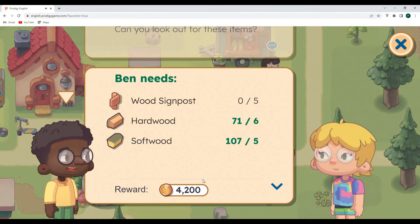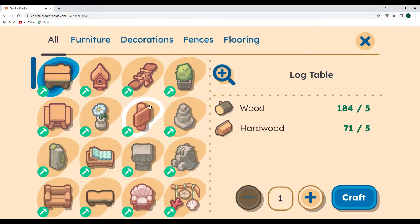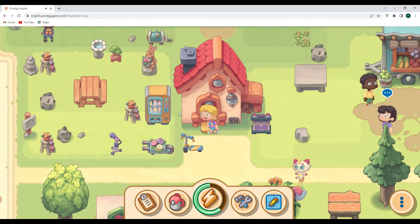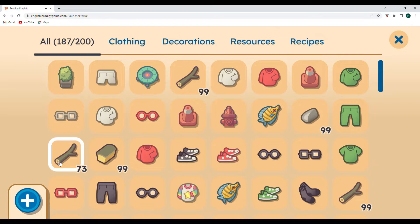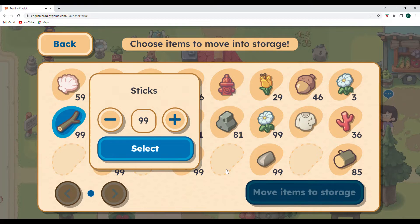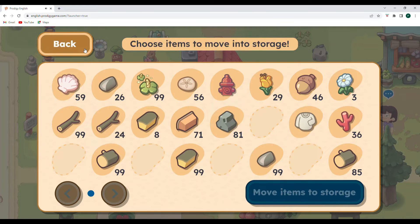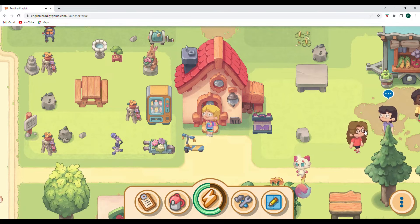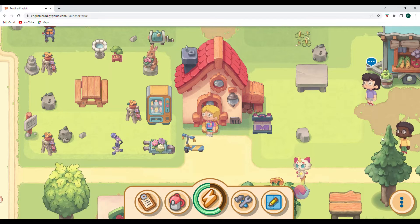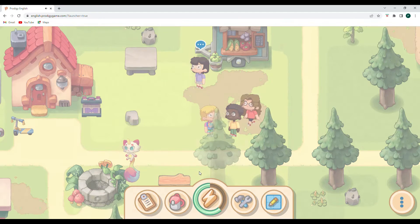Ben needs five wood signposts, so we can definitely help him out. We need five signposts but we don't have room for all of them. We'll have to sell some stuff - I won't be able to keep all of my cool wardrobe if I start fishing around for other things. Signposts might need sticks, so I'm going to put my daisies in storage and head back once we've built the signposts. There we go - I hope you enjoy them, Ben, you are more than welcome, and thank you for your generous reward!